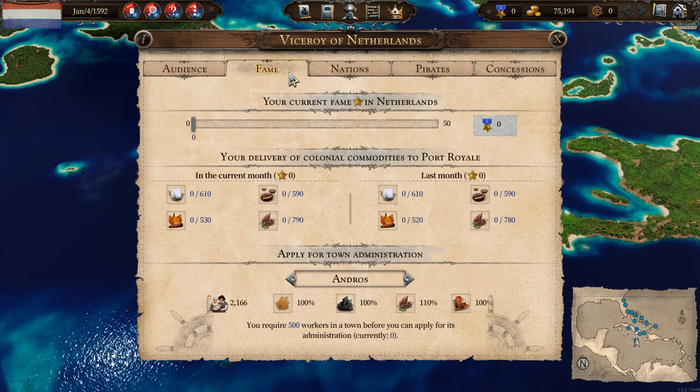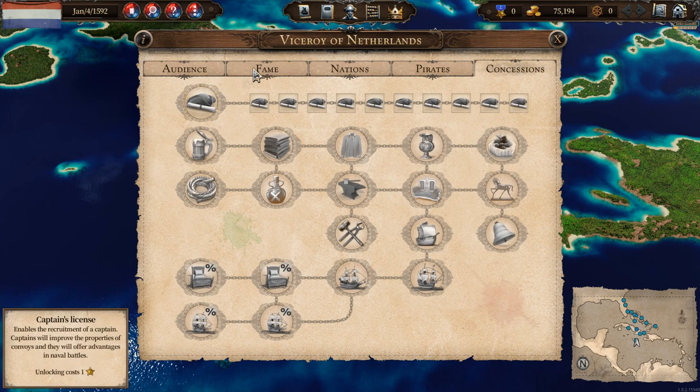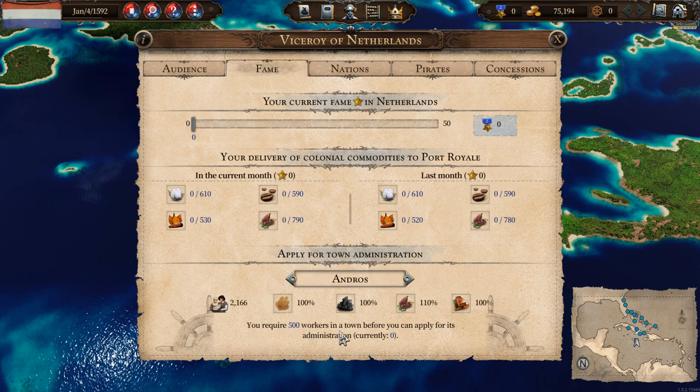So how do you gain fame? Mostly from a lot of trading, from defeating pirates, and from completing quests, but also from delivering colonial commodities to Port Royale. Every so often a treasure fleet from Europe will be arriving and picking up goods to send back to the homeland — right now they want cotton, coffee, tobacco, and cacao. If we can sell a lot of these goods here in Port Royale, not only do we get money, but we'll also gain some fame as a useful merchant for the folks back home. If we can get more fame, we get concessions, we can get captains to make our fleets more effective, and we can ask for the rights to start building in other towns.